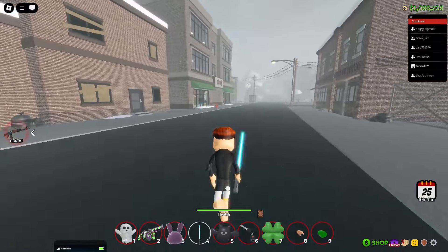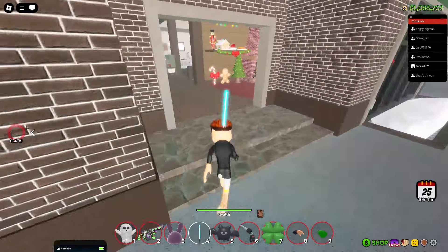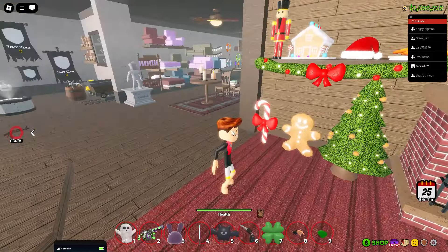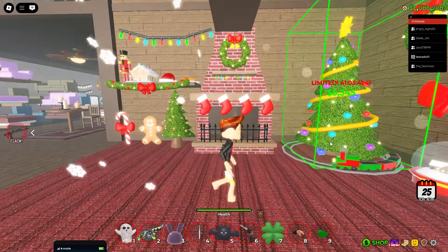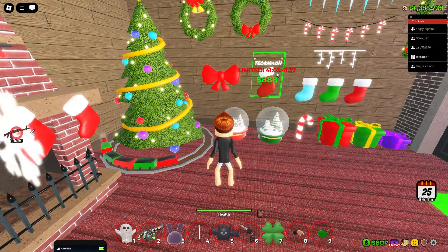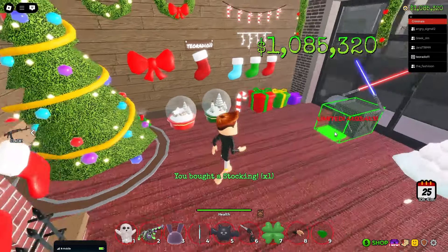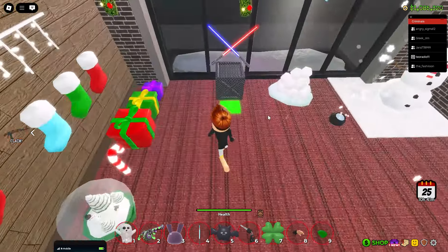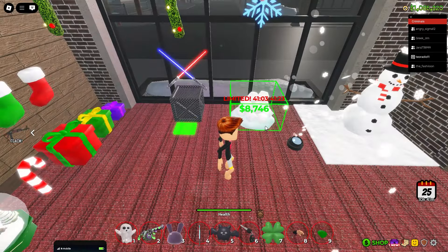In furniture you have so many Christmas things. I think you can have a really nice house with this Christmas stuff. You can buy many, many things. I like this one so I buy it. You can also buy this crate, and it's 420 Robux.